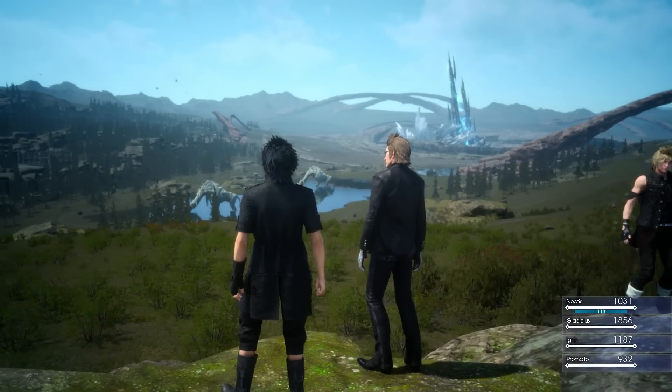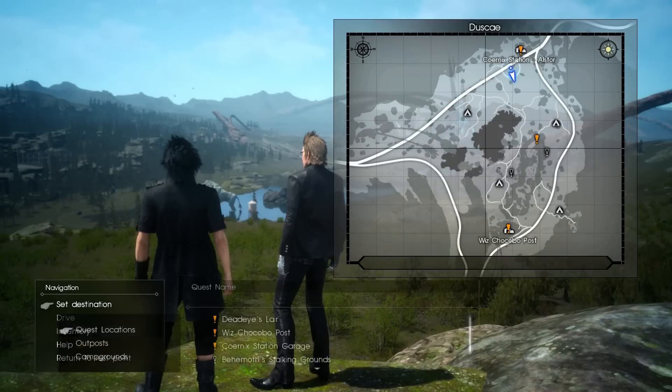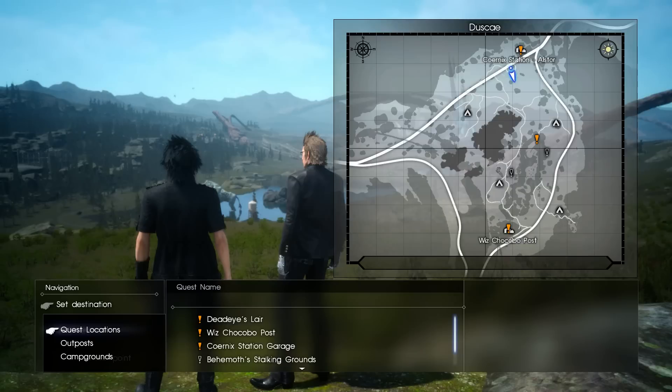I'll start off with the main start button menu. You can set your destination — on the map on the right you can choose your quest locations, outposts, or campgrounds. Campgrounds are where you go to eat for the night, which makes it morning, and whatever you eat gives you certain status effects that last for most of the next day. The outposts are different places like the gas station, which is one of the main spots in this demo, and the checkpoint post, which is another main focal point in the demo.